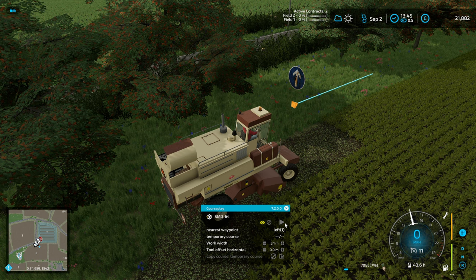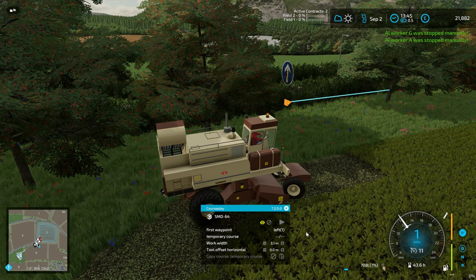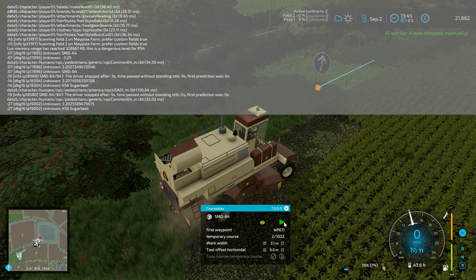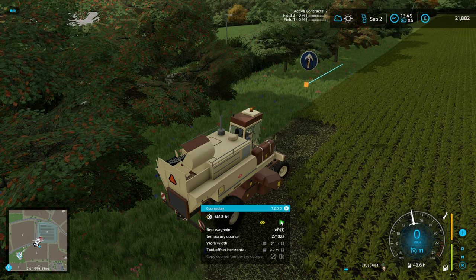You'll see I click the go button and nothing happens - the harvester just sits there. If you pull up the log, it seems to not be recognizing this as a beet harvester, and the Better Contracts setup doesn't recognize it as a beet harvester either. I'm sure I've used this with CoursePlay in FS22 but maybe I haven't. I just cannot get this thing to work at all with CoursePlay.